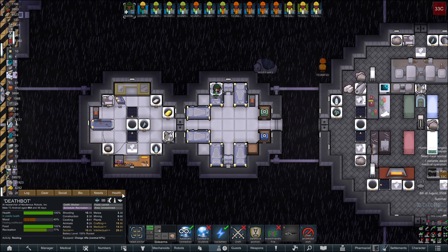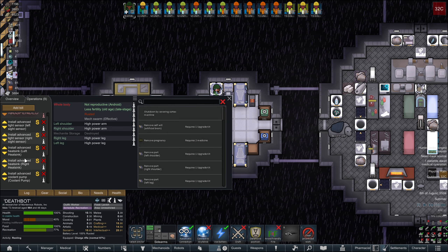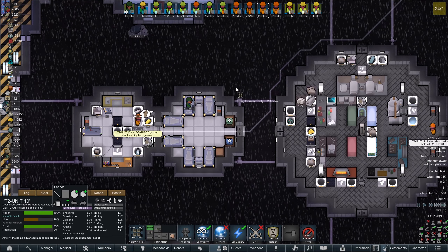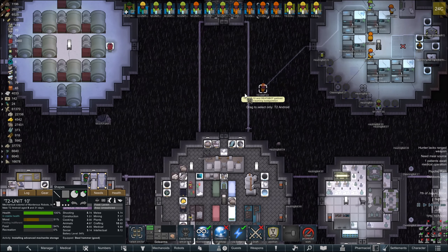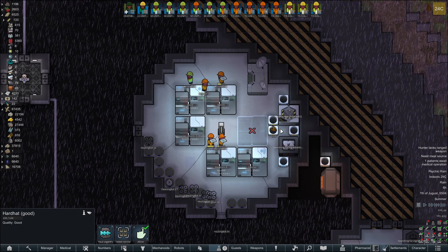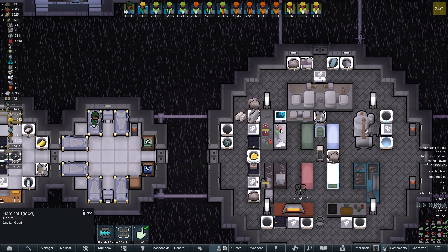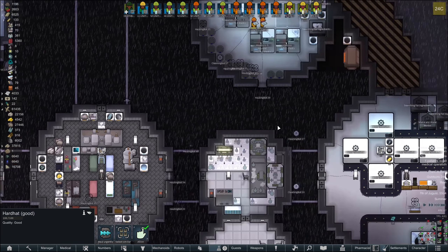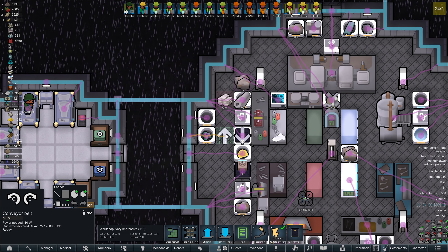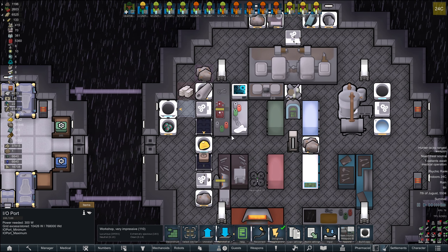The building stuff here doesn't actually give any more mining yield. You don't have a mining arm. We need three of them — let's make three of them. Deathbot, please make three of them, because we need to put them back into these guys.